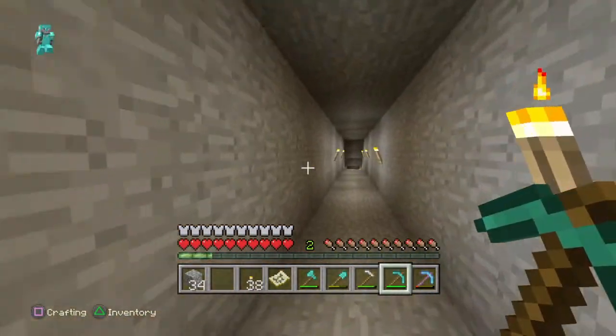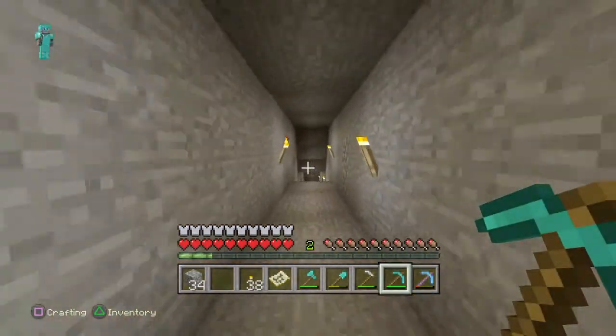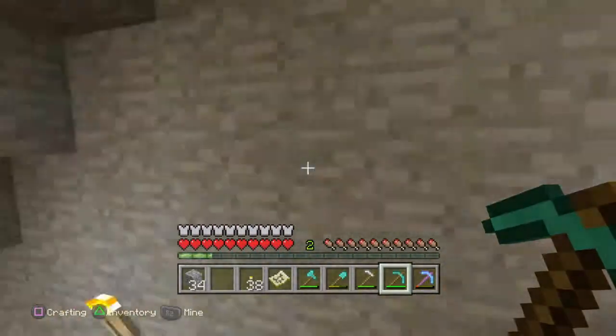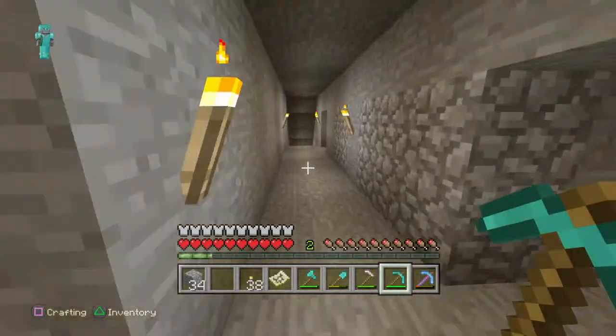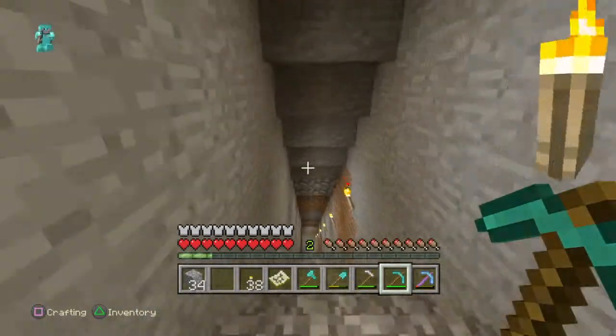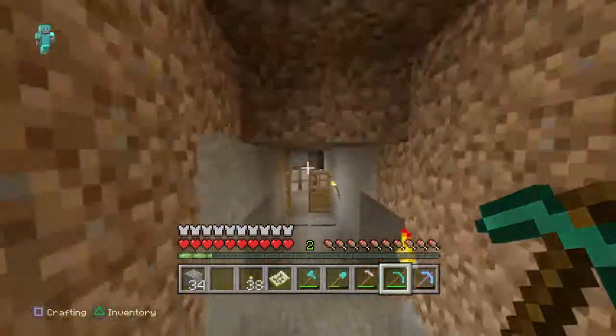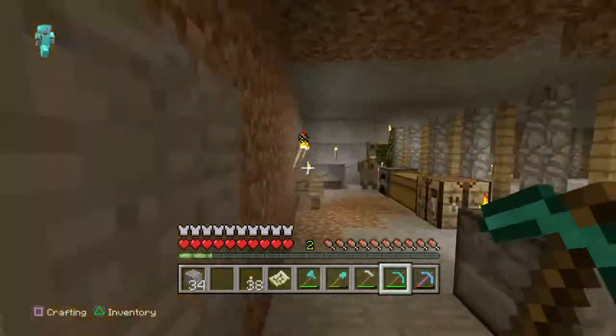And if we accidentally do happen to fall in and get burnt, we've got water in all the corners to put ourselves out right away so we don't die. Especially when you're not in peaceful and you're in easy, normal, or hard difficulty — you can die pretty easy in lava. In there for more than a second and you're toast. So it's good to have water.